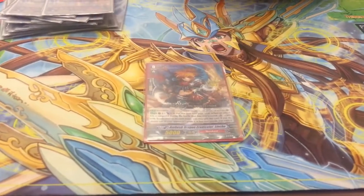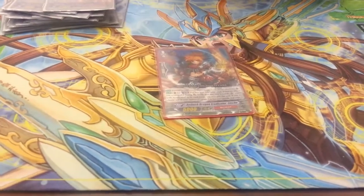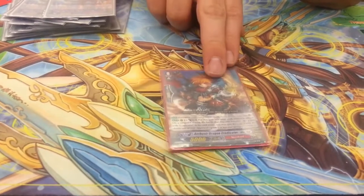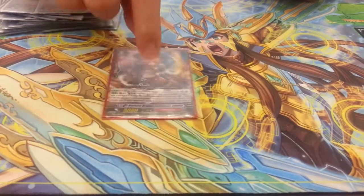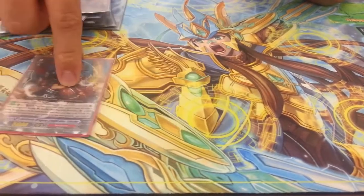The starter is Lynch. Counterblast 1 — when a boosted attack hits, counterblast 1, put him in the soul, kills something. And it's not just for the vanguard attack. He's basically the best starter for Eradicators.